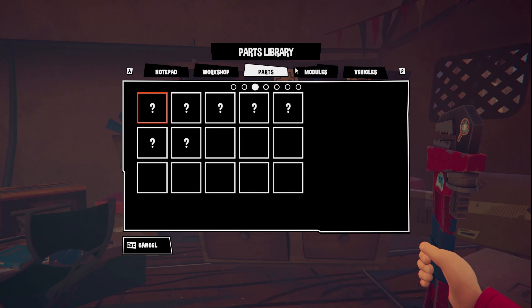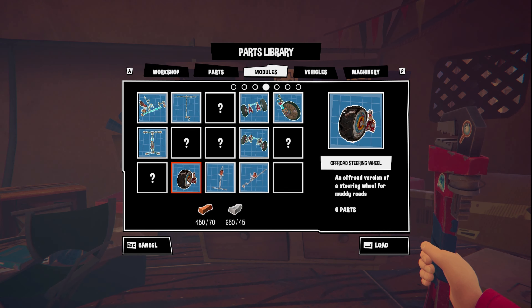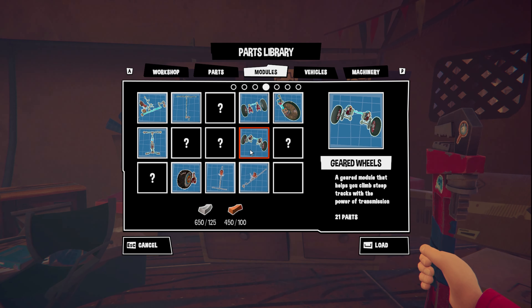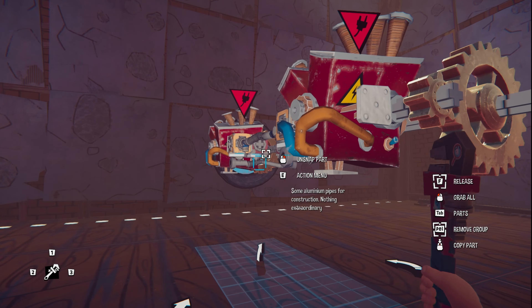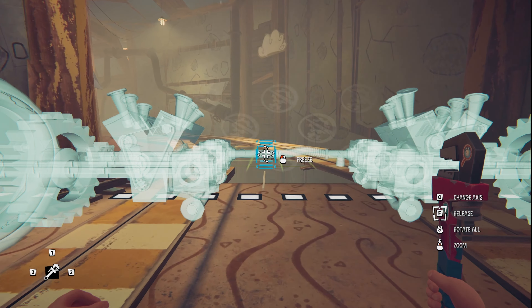We're back to this level we played once in the demo, so we know the gist of what we're supposed to be doing. They recommend using the off-road tires, but I don't know if that's the best option because the gear and wheels actually worked out really well in the previous levels. We slapped on the off-road tires anyway, so we might just ignore the recommendations and see what we've got.